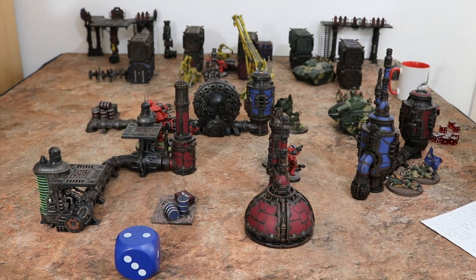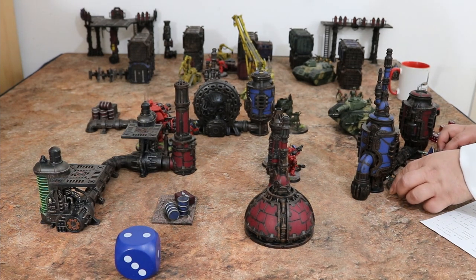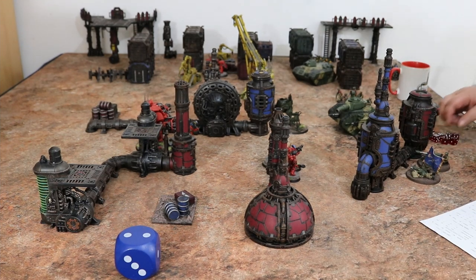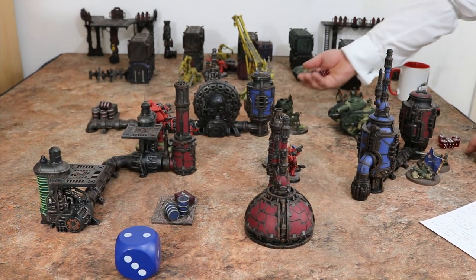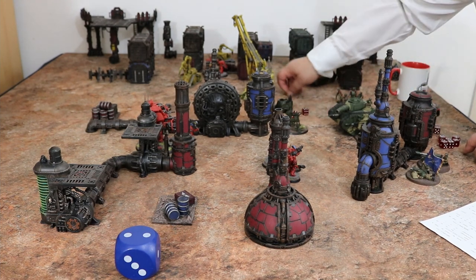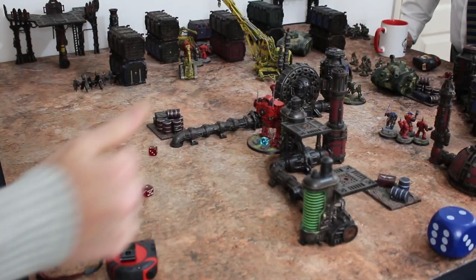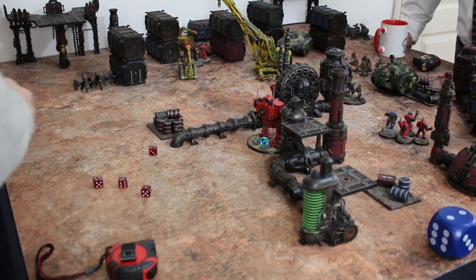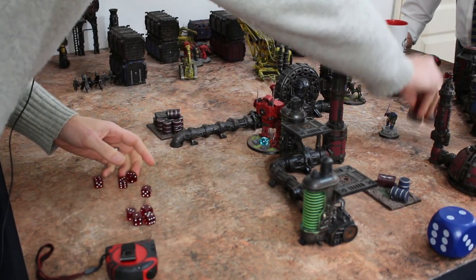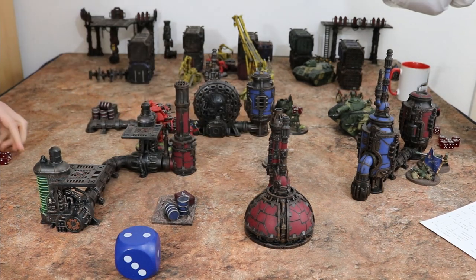Over to me — these autocannons better shoot. Three shots each, hitting on fives — four hits! AP two. These only have a defense of three, so I'm down to fives. I lose all of the squad other than the librarian, who takes one wound. Usually you take a quality test going down to one model, but when a character goes down to one model, he's a hero — he counts as a unit on his own and doesn't have to take the test.